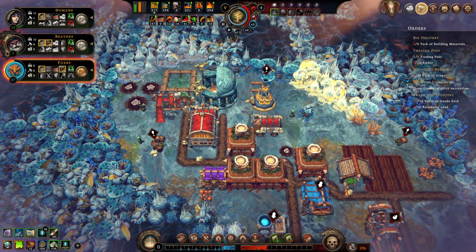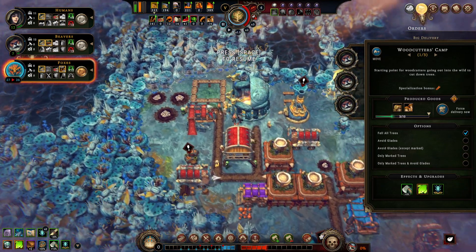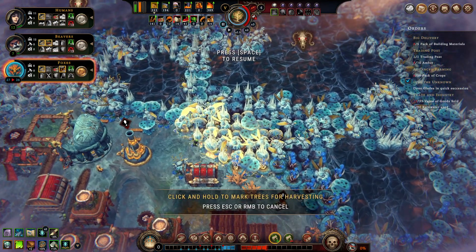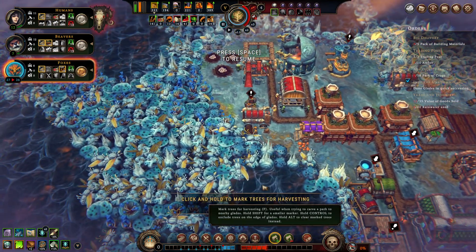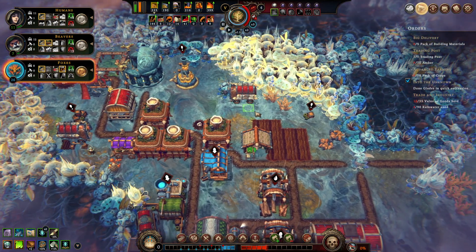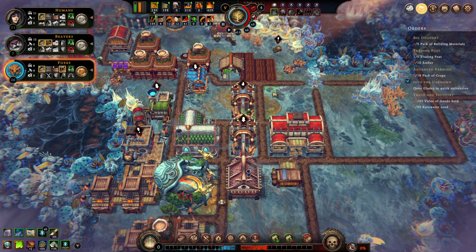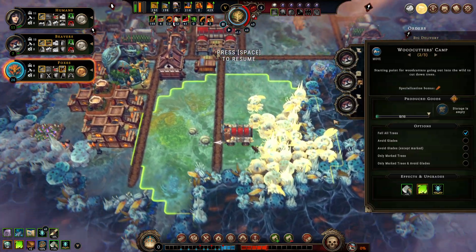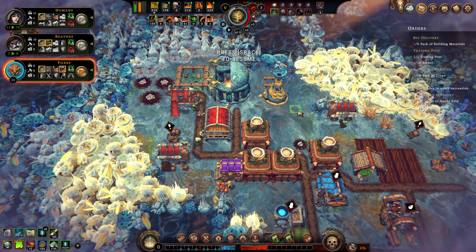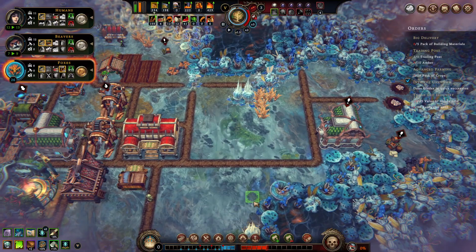Even humans and beavers agree — the foxes definitely deserved it, they're really trying to help out. We made enough room for the mine — let's move this lumber camp a little to the right to get more wood, and we're getting mushrooms from over there. The storms are coming. We want hostility at 3 if possible. Let's cut that down.